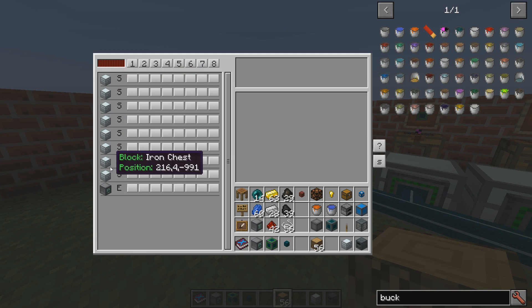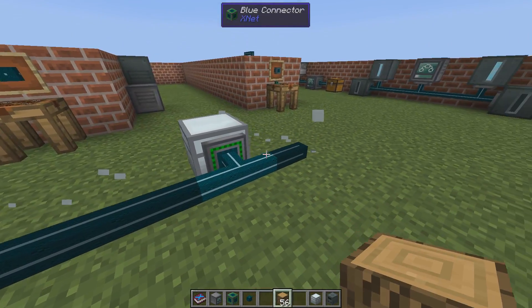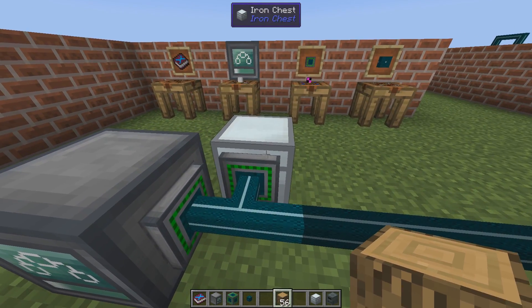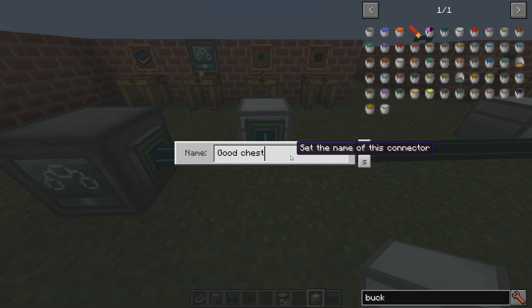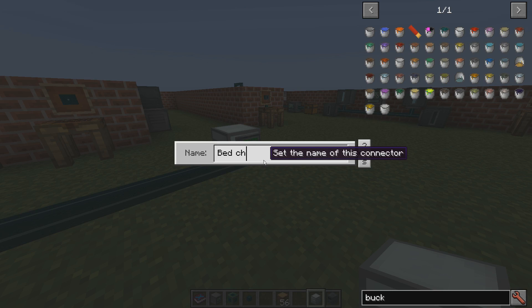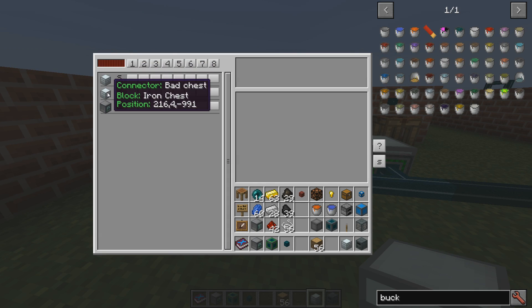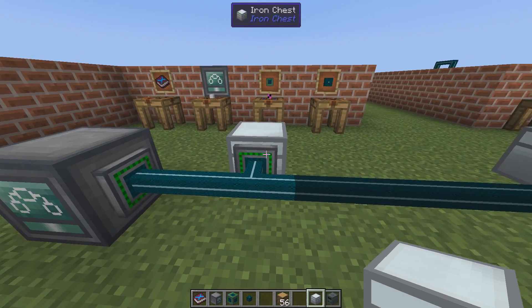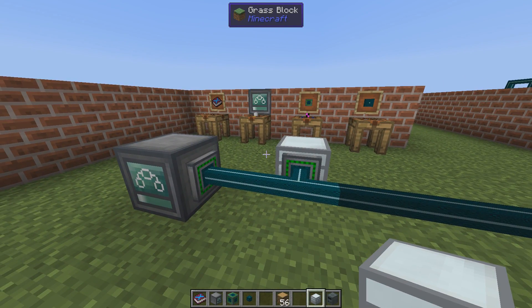In the controller you can see all the connected chests, and it can be hard to keep track of them even with coordinates. You can right-click the connector and set a name — so this can be the 'good chest' and this one the 'bad chest'. In the controller we can then see 'connector good chest' and 'connector bad chest'. It's totally optional, but it makes it so much easier to find your things, especially if you have several chests or capacitors or energy storage devices.